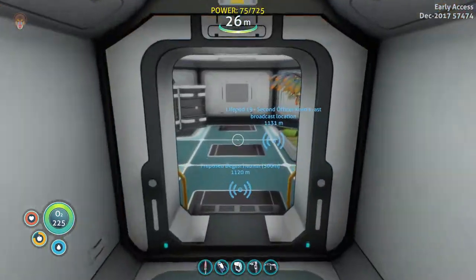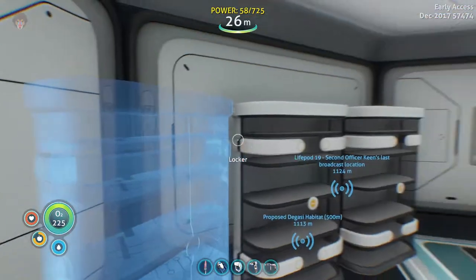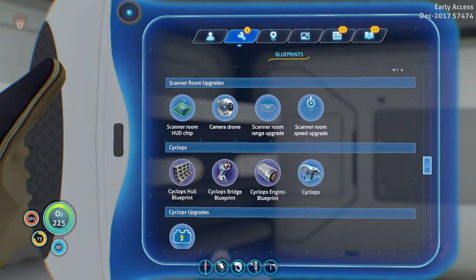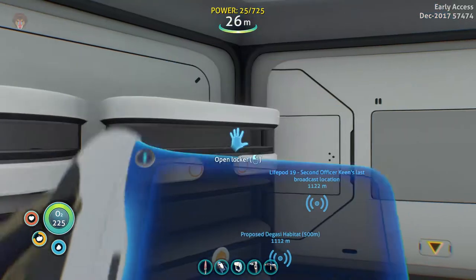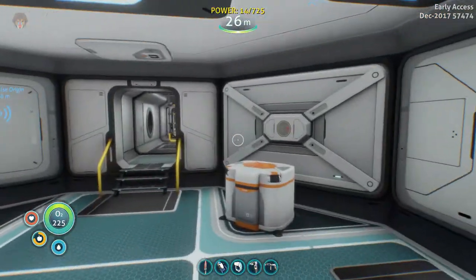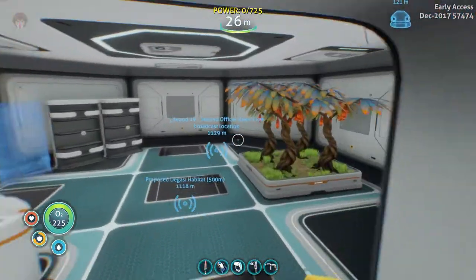Right now I just want to collect — was it two diamonds? Yes, two diamonds — and we have all the ingredients to build the Cyclops and the Prawn Suit. That's going to be awesome! But I'm looking at the power consumption and it's not looking good. Wait — why is this inactive? Oh, that's why. And there goes our power.